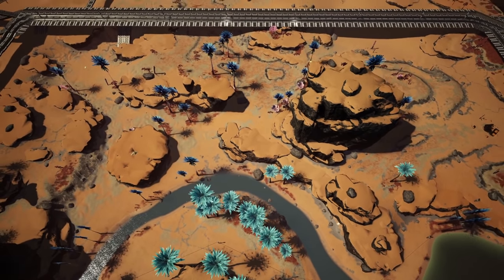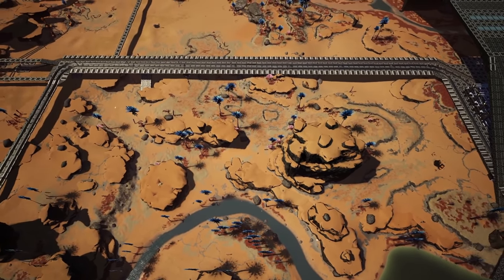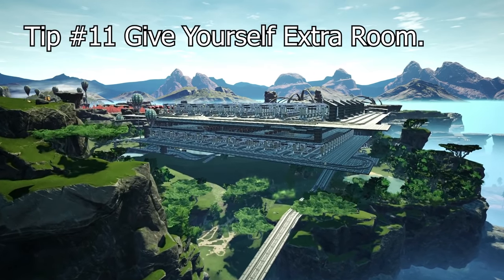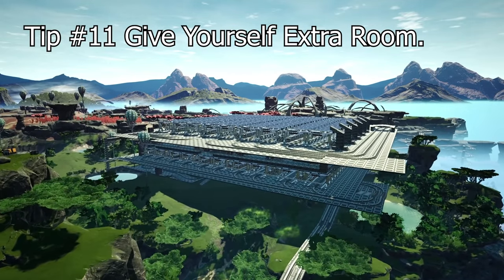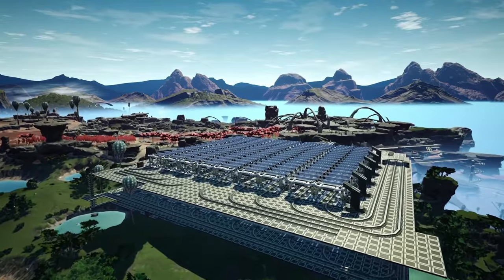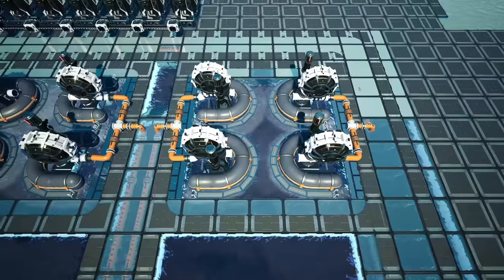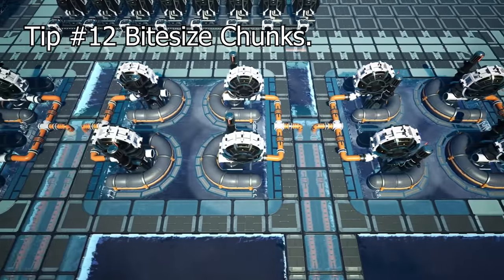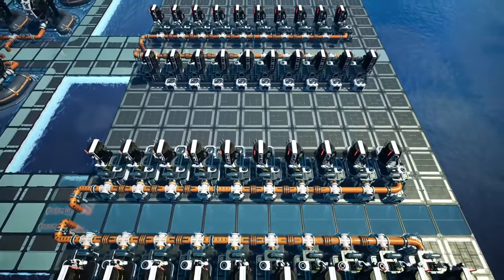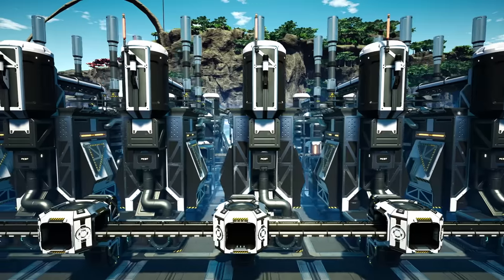Make sure you set aside plenty of space for logistics going in between the areas. Factories always get bigger than you planned, so always give yourself more room than you think you'll need — the same goes for the train nexus. A mega factory is a huge undertaking, and I hear so many people give it up after doing one large refinery when they realise they need to do 20 times the amount. Break the factory into smaller bite-sized chunks; this will help you see the progress you're making without stressing you out.